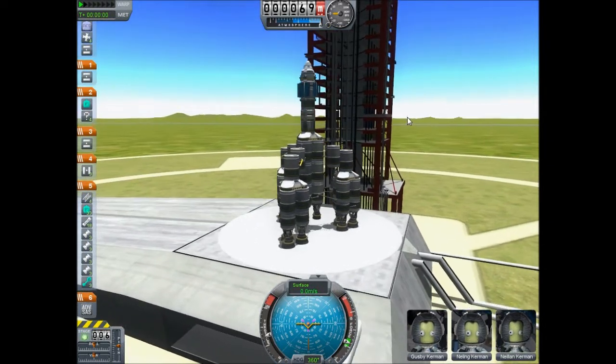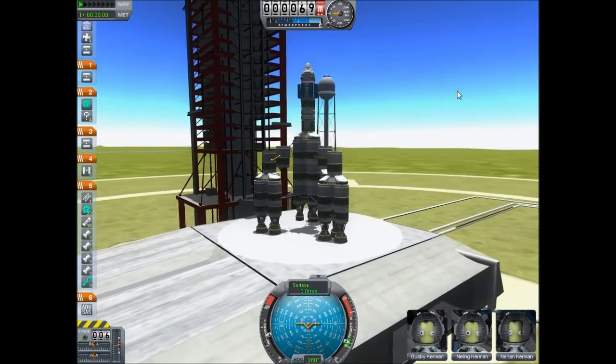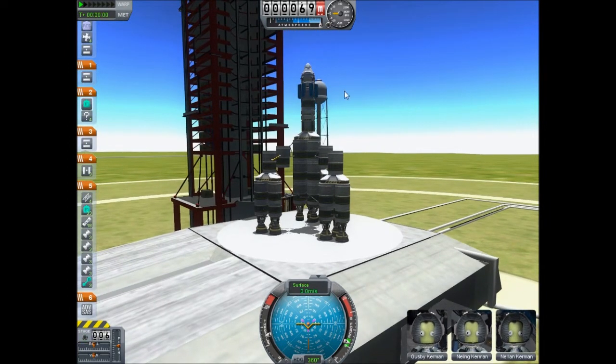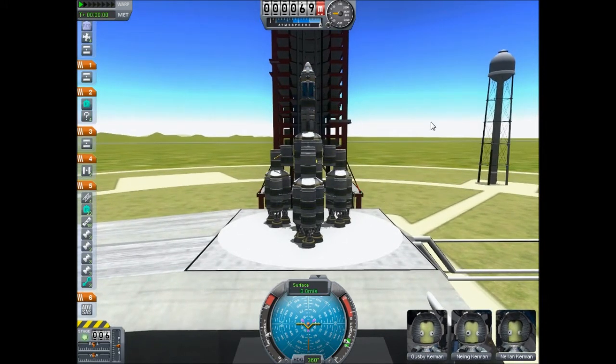I want to make this video to show how to get into a more perfect orbit, because I noticed some people — new players of course — are having a bit of trouble getting into an orbit that's perfectly circular, not ridiculously eccentric or whatever. And there's a little bit of a trick to doing that.